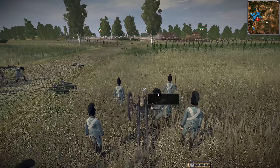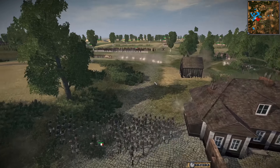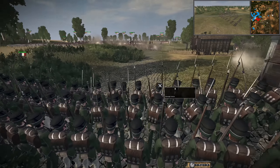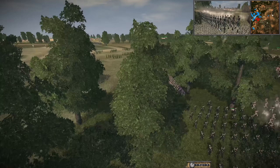We have infantry establishing a defensive perimeter with an artillery piece setting up here. We do have some heavy gunfire, with the Peninsular Alliance opening fire on the lights here - it looks like a light unit. Uh-oh - general under attack. Let's go check on this.